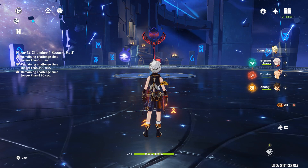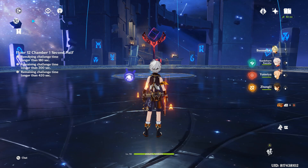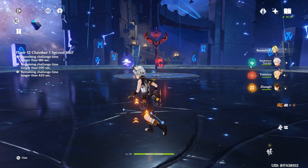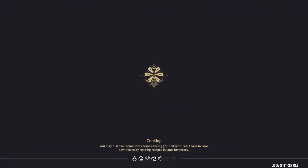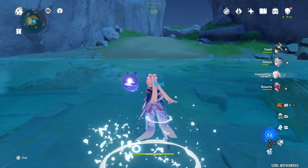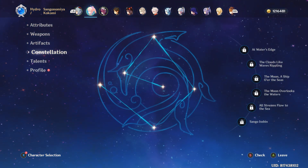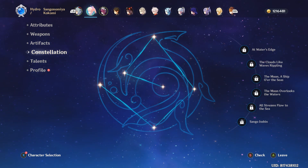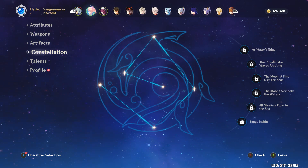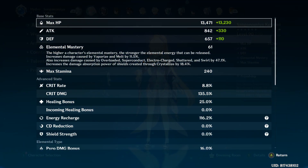It's a bit overkill, but that's how the damage looks on Floor 12 Chamber 1. We were able to clear it fast, but mainly because my Ganyu is also very stacked. Rosaria isn't doing too bad either in terms of damage. So this is how a Kokomi Crit Rate build looks. About 9k to 10k normal hits and 12k on charged attacks when critting — our crit rate was 76.1% including all buffs against frozen enemies, and in Spiral Abyss it's not difficult to maintain that.